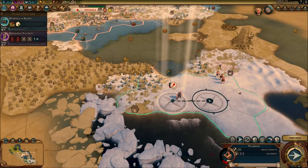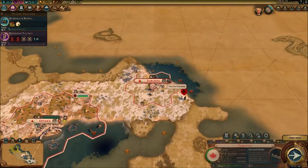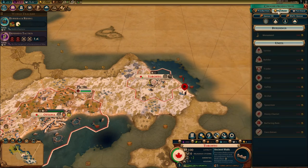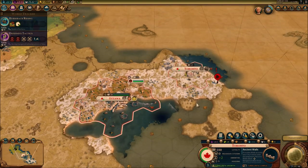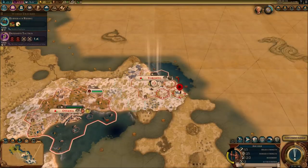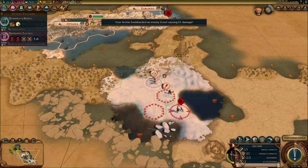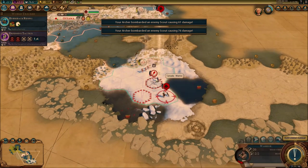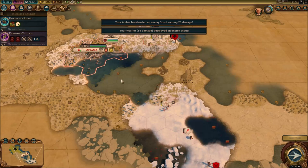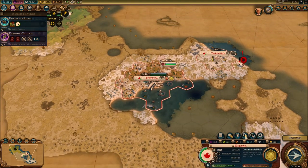We are gaining 17 gold per turn, but I'm going to really need that to quickly purchase that trader. Not gaining enough Eureka moments, not gaining enough score. There's a barbarian scout that's almost dead — I need to take him out. They've got another encampment — these encampments are everywhere, really. That's very not good.